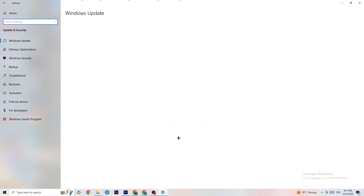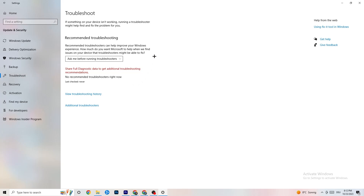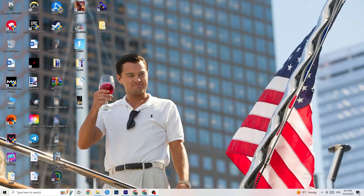Go back to the main Settings and click on 'Update and Security.' Check Windows Update — I strongly recommend keeping Windows fully updated because this increases your system's performance and can help with many issues. Also navigate to Troubleshoot; your system can search for problems and attempt to fix them automatically. Sometimes it finds something, sometimes it won't — just try it out.